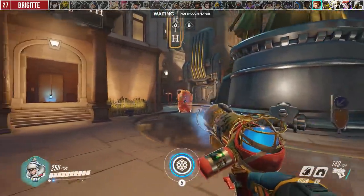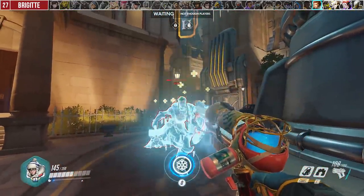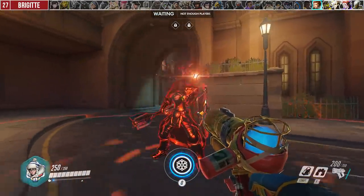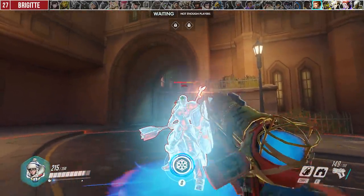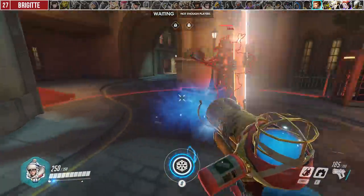Against Brigitte, don't just pressure her shield — break it after 3 icicles. At close range, the standard freeze into double headshot can kill her. However, if she uses Rally, the combo no longer works because she's constantly regaining her armor and probably has her Inspire passive up. Just run and kite until it's over.